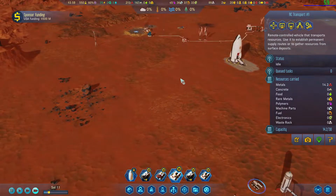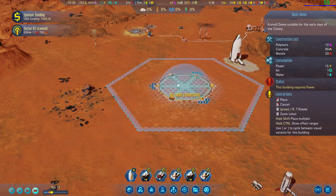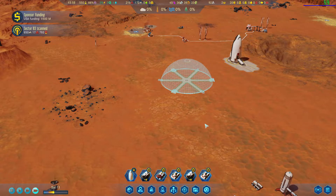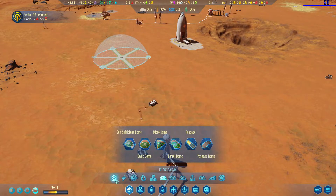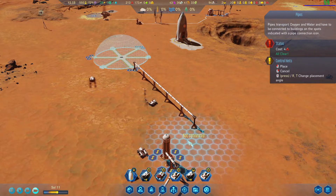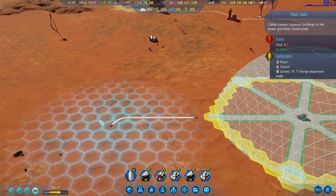We want our dome right around this area here. I think we're just going to go with the basic dome. We've got tons of concrete, plenty of metals, plenty of polymers, so we should be able to get this done. Put it about right there. Let's run water — that's a pipe — so let's go from here.